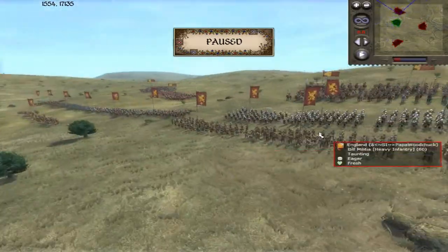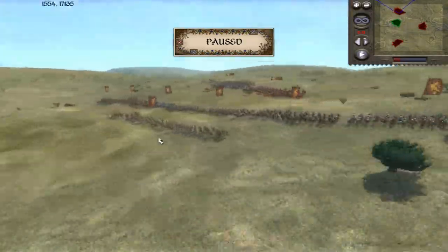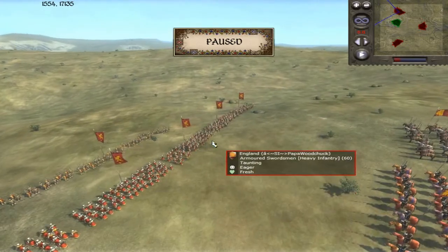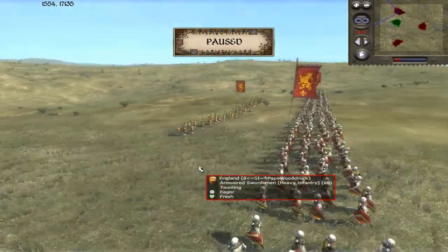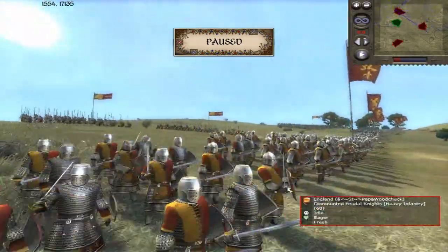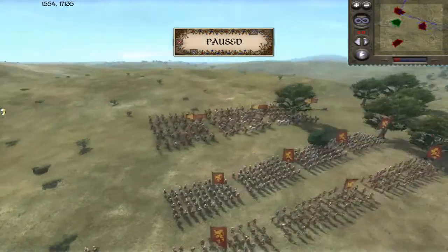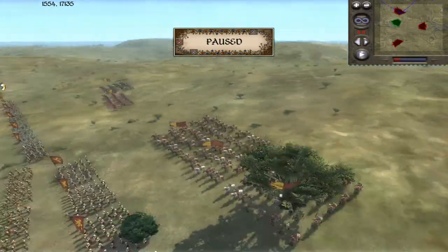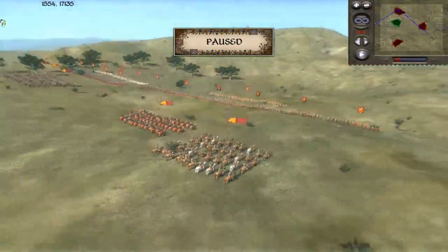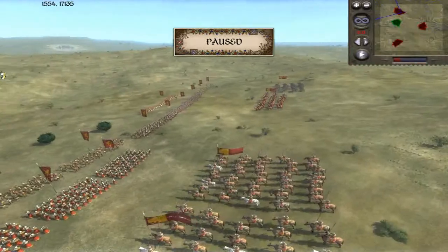Let's check out England. He's got three units of Bill Militia — pretty cool, you don't see these guys too often. He has some Peasants as a meat shield. He has four units of Armored Sergeants, and on the very end, two units of Dismounted Funeral Knights with no armor upgrades. He's also got four units of Dismounted English Knights. He's got some Demi Lancers — three units — Knights Hospitaller, and more Demi Lancers. So he brought a very interesting army: heavy infantry, but with a lot of anti-cav on this wing. Very nice army.